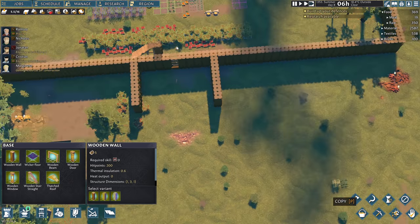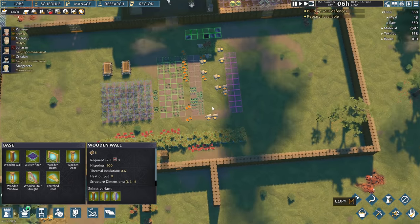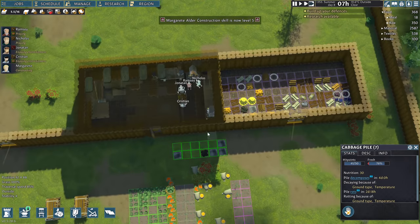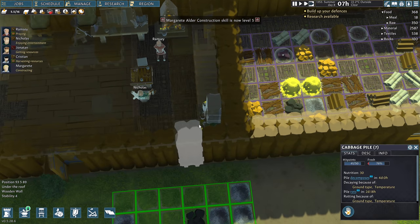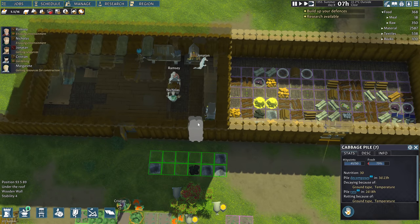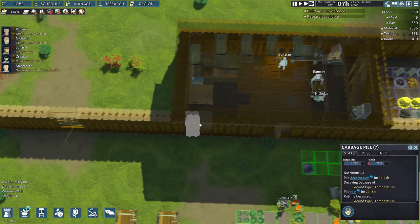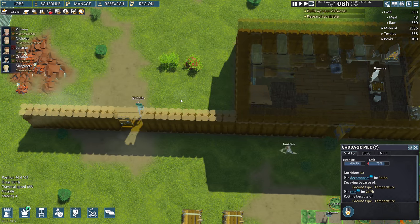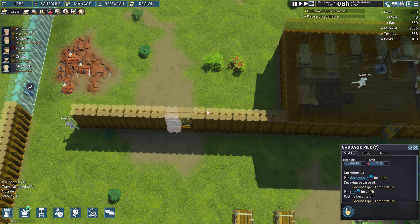The idea with these little walls here is that the archers can come out and stand on them and get range. So as the enemies come in, they can pick them off, and then you keep your melee back here and eventually get them to go out if needed. Everything is decomposing out here. So this is kind of a storage room — I guess we'll put the kitchen in here, maybe.